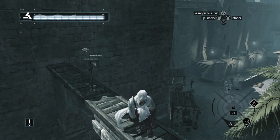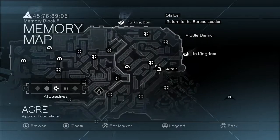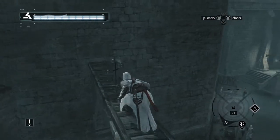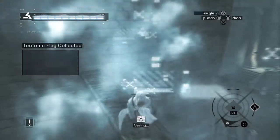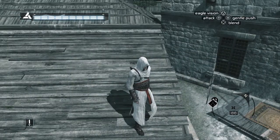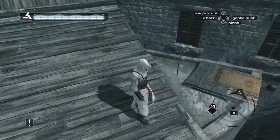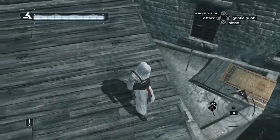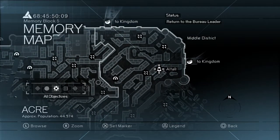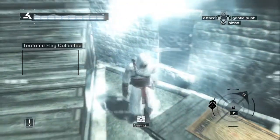Flag twelve you can find on an archway which goes over the street, right here on your map near the entrance to the docks. You should just find it sitting up on top of here. Flag thirteen you'll be able to find up on this little triangular piece of roof near this sort of rug or carpet hanging off the edge and these wooden roofs. You can find it right here on your map — so that's another one ticked off the list.